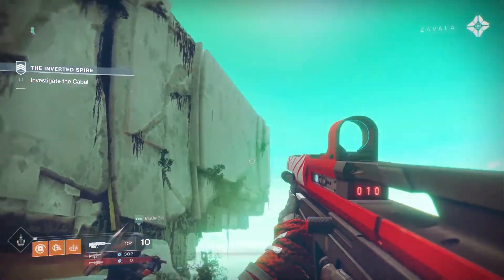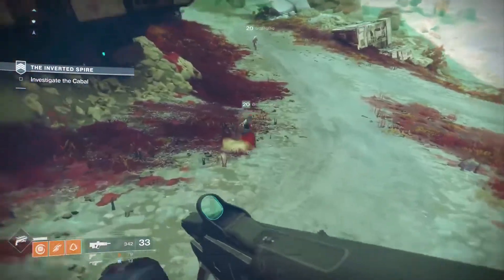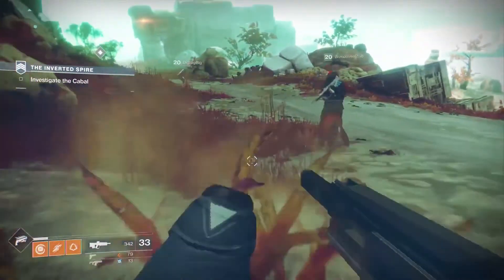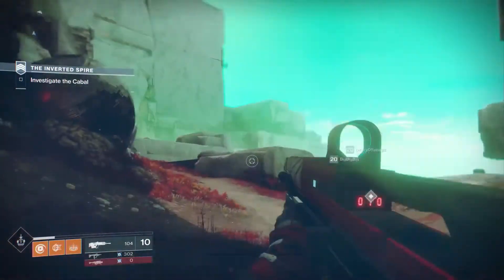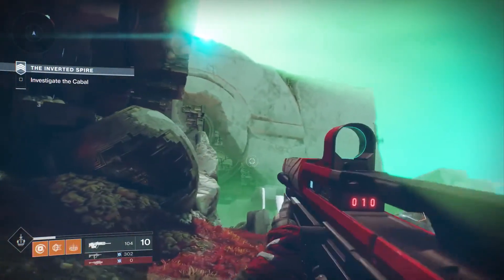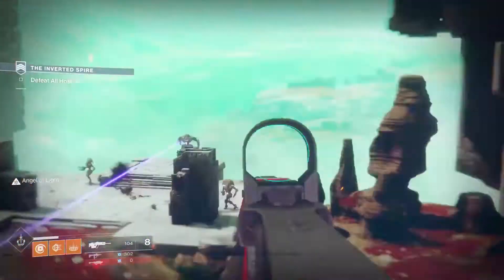Strikes are these three-player cooperative dungeon romps, essentially, where you matchmake with a couple other people, and the idea is to shoot as many monsters as you can to go from point A to point B, to kill the bad guy in a cave and take his loot. With Destiny 2, we've got a whole suite of brand new strikes, including the Inverted Spire.